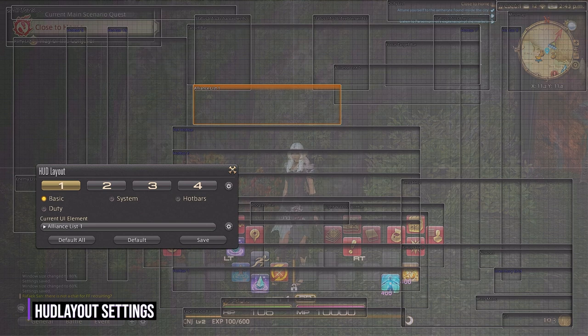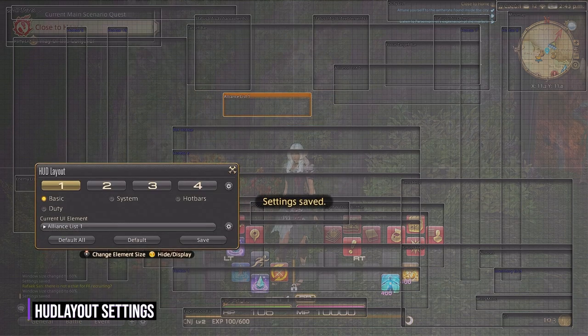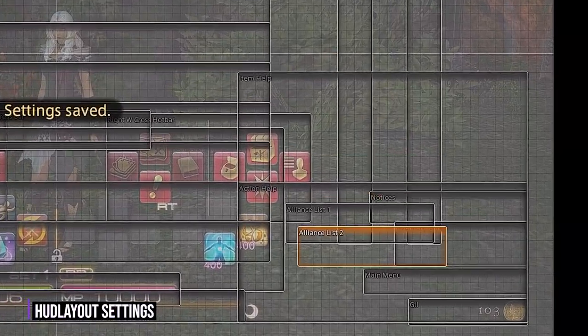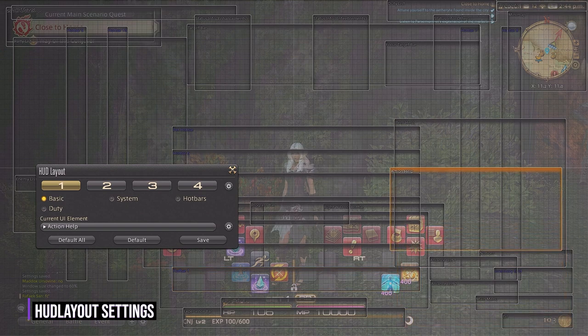The next thing we'll want to adjust is the alliance list one and two. If you're a new player, then you won't see these until about level 50 or so, but it is good to adjust them now so you don't get into an alliance raid and then you're trying to adjust everything last minute when the raid starts. I move these to the very bottom right stacked on top of each other. These are not super important unless you're a healer or maybe a DPS that can raise in case one team of eight dies.